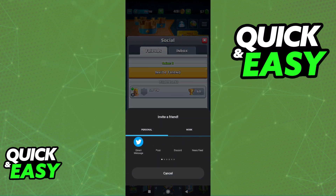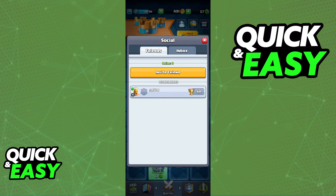As long as you tap on this option to share your link and they access Clash Royale through your link, both of you will be connected.